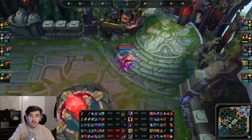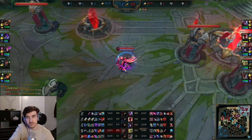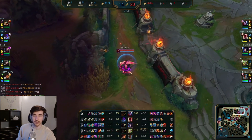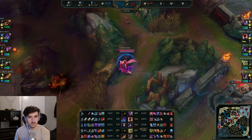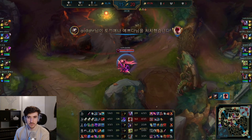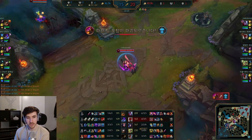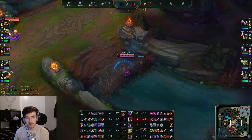Big thing about Varus is the level 6: three blight stacks and a max-charge Q. If you can deny that, that'd be great. Going into the enemy jungle now — no massive downtime, take the jungle camps while you're here.